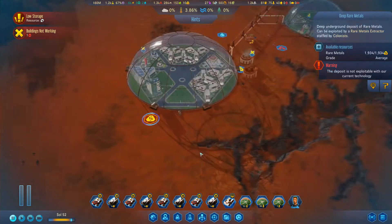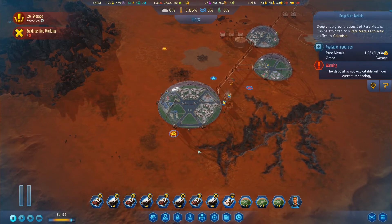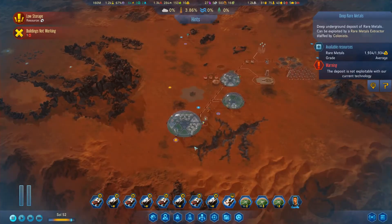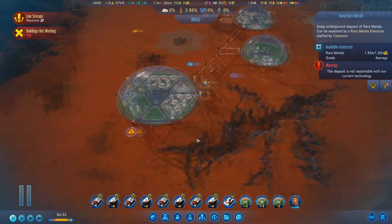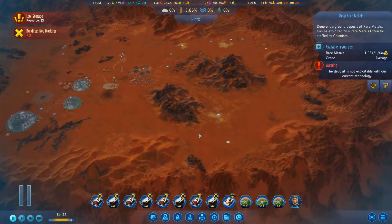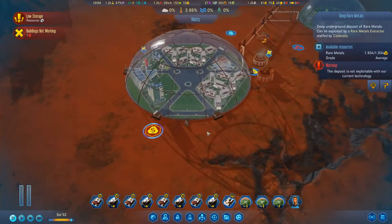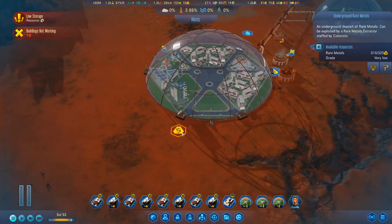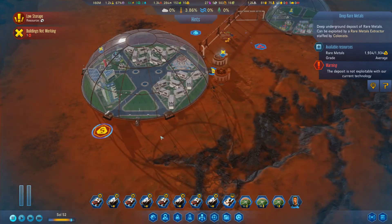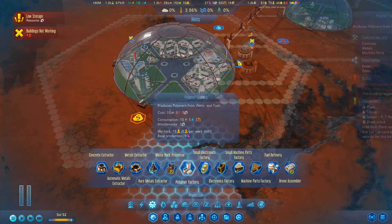What the hell - where did that come from? Where the hell did 1,900 rare metal just drop right beside my dome? Boom - oh shit! Wow, that's kinda sorta awesome.